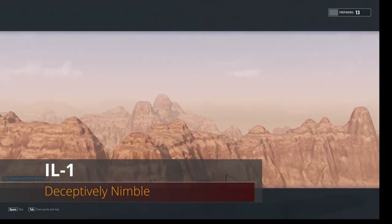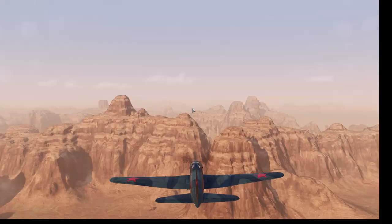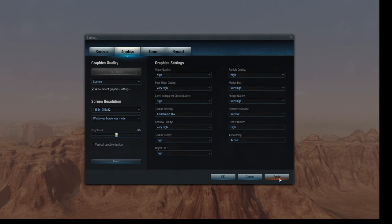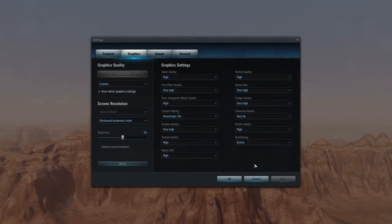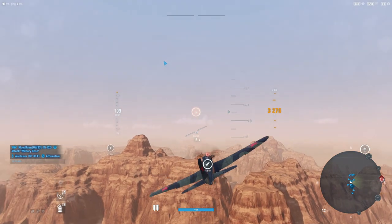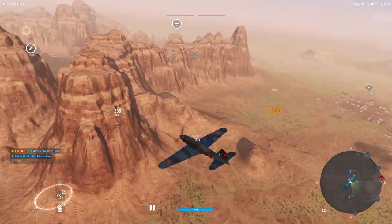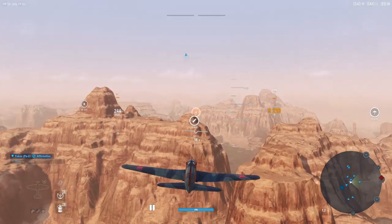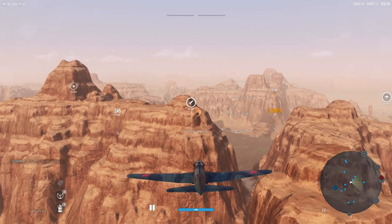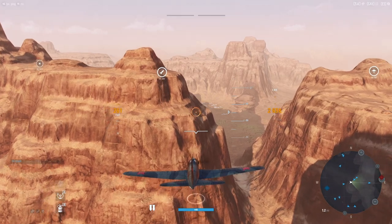Hey guys, VBad here with another V Plays and we are hopping into the IL-1. Why are we hopping into the IL-1? Well, because they're selling it again. It looks like they're selling it for about 24 bucks for one bundle and 27 and some change for another, and they throw in a couple of tier 3 aircraft. The IL-1 is an interesting aircraft - it's a multi-role, and a lot of people see the IL and think it's a ground attacker, even though it is a multi-role. It's also a premium and has a pretty decent 440 hit points at tier 6, which is pretty beefy, with some decent damage resistance.